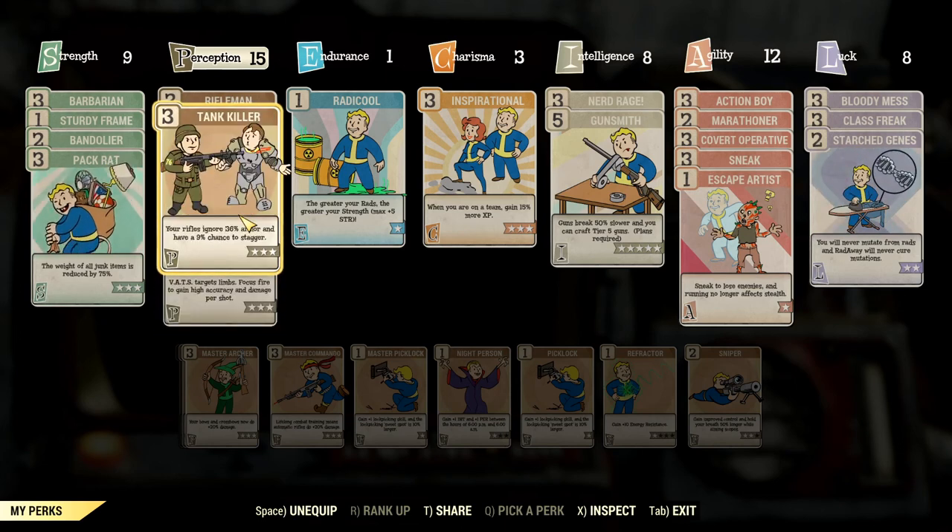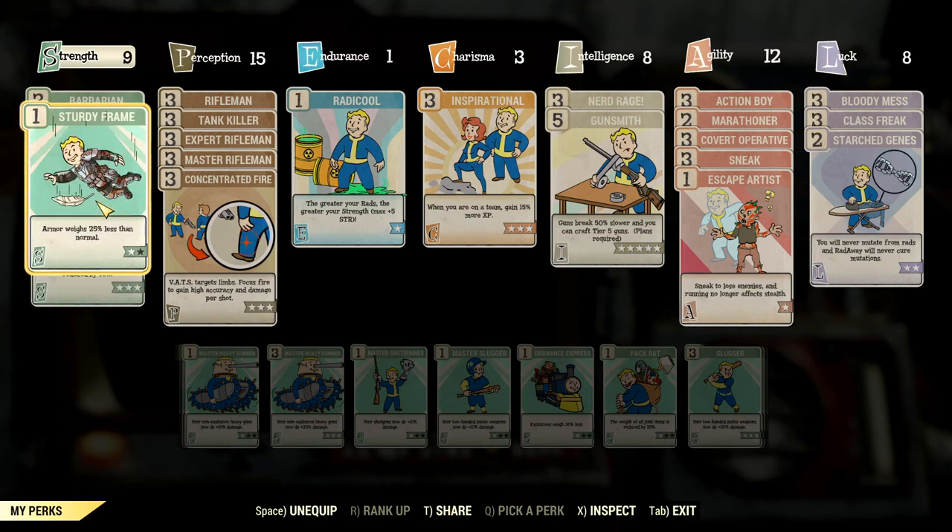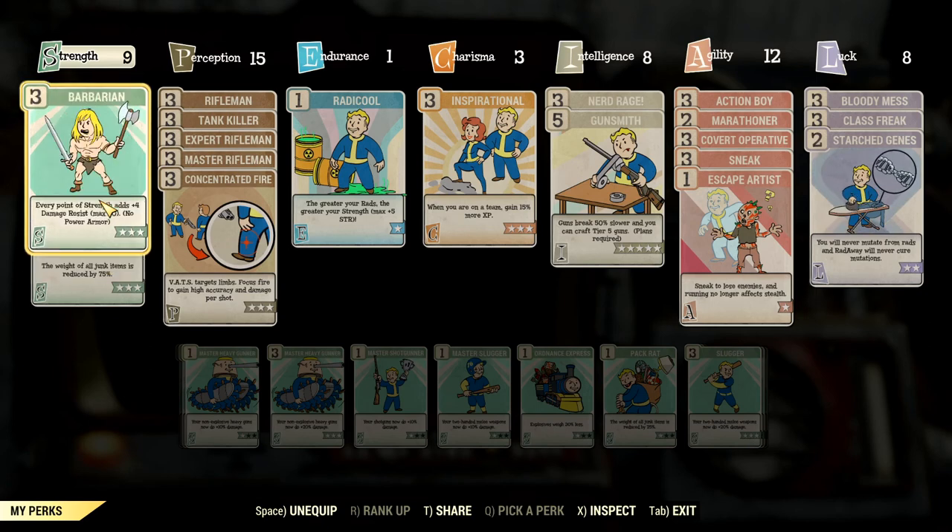Since we are in a rifle sneak build, we have Concentrated Fire, Master Rifleman, Expert Rifleman, Tank Killer, and Rifleman. And in Strength we have Pack Rat just for carrying stuff, and Bandolier for ammo, and Sturdy Frame for a little bit more armor if we tend to get hit, and Barbarian for more damage resistance from Strength.